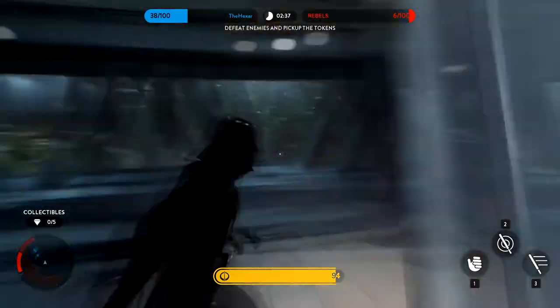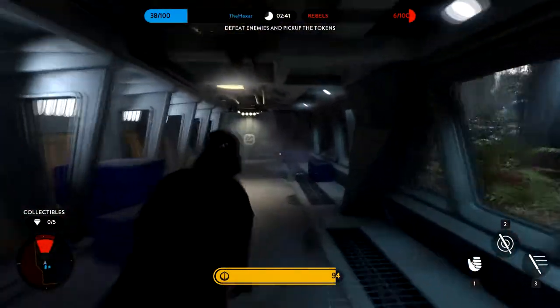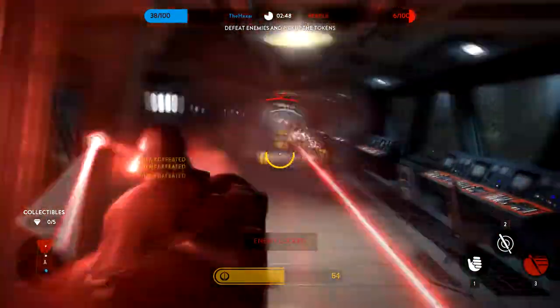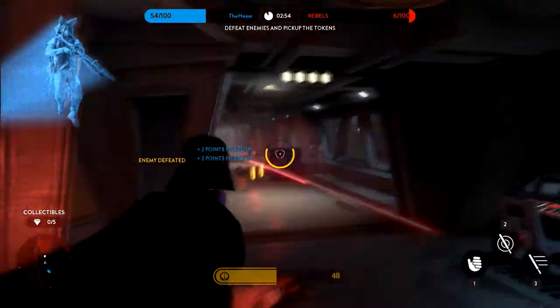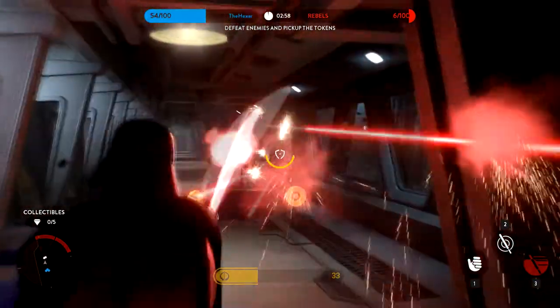The fun part, however, is that if you win in master mode — which is pretty doable — you earn all of these challenges at once and also get all of the credits. Which means you get 1600 credits for playing around 4 minutes. But it gets even better: if you manage to win while the enemy has less than 40 points, you get an extra 1000 credits. So you can earn 2600 credits in just 4 minutes.